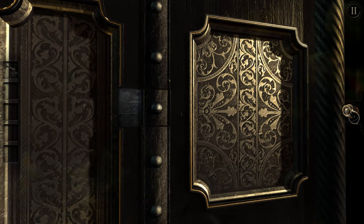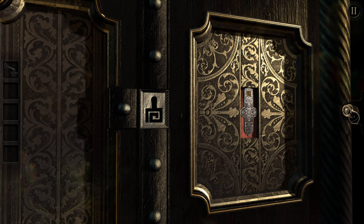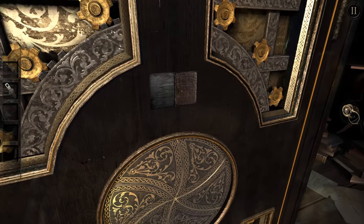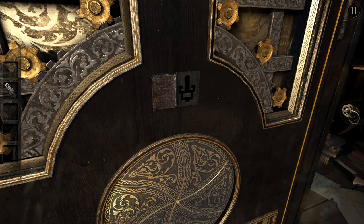Let's back out. If you look right here, there's a little tile that you can slide over, exposing a keyhole. We're going to use the key and open that. Inside we get an ornately engraved metal plate — the end looks like it could be used as a wrench. Let's back out. There's another tile right here. Let's go ahead and rotate this, and it exposed a different keyhole, but it's obviously got a different pattern than the first one. We'll pull up the key and rotate it to the other side, since we already know the first iteration was for the other keyhole.